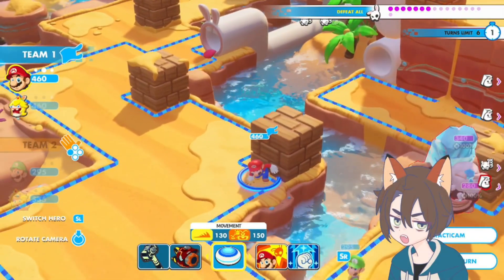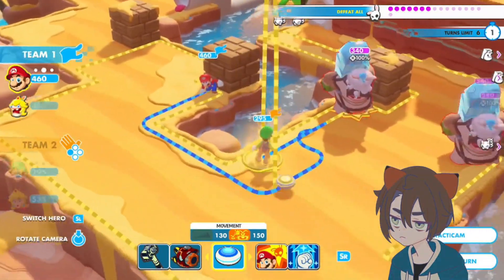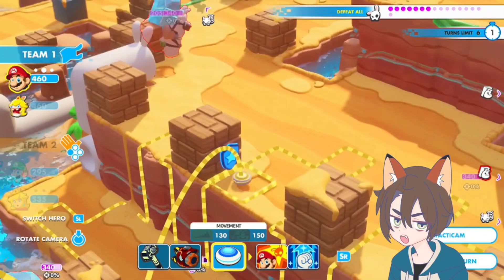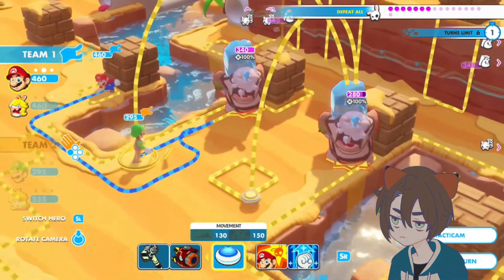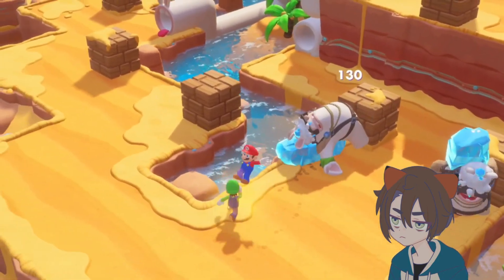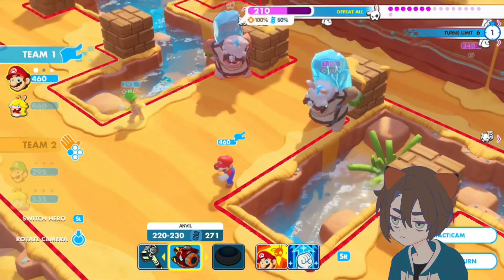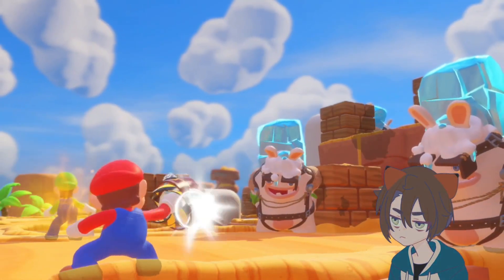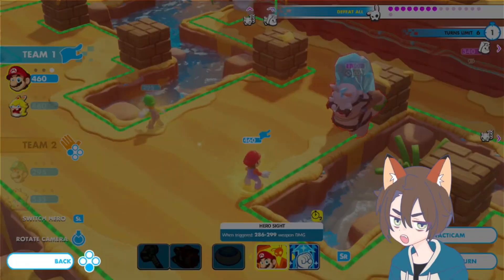And it's Mario's turn, so we can go ahead and dash attack this one. He can jump onto that one. Can he actually hit either of them from up here? No, he cannot, so it's not worth it. But we'll go right here. We'll activate our — we don't even need to Hero Sight. We're not going to. Well, maybe we should. No, I'm saving it. Let's go enemy turn.